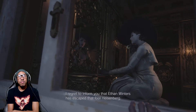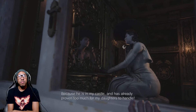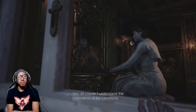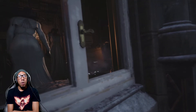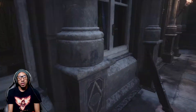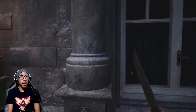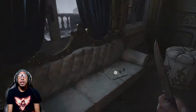Mother Miranda, I regret to inform you that Ethan Winters has escaped that fool Heisenberg. He is in my castle and has already proven too much for my daughters to handle - I just killed one. Find him. Yes of course, I understand the importance of the ceremony. I won't let you down. To hell with the ceremony - that man will pay for what he's done! Oh hell. She's pissed but she also left her key. More handgun ammo. I'm not supposed to do that - my bad, bitch.